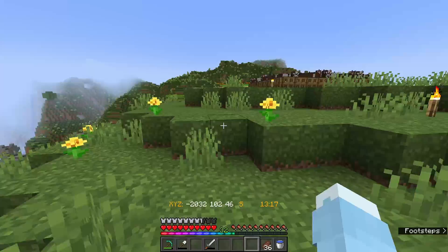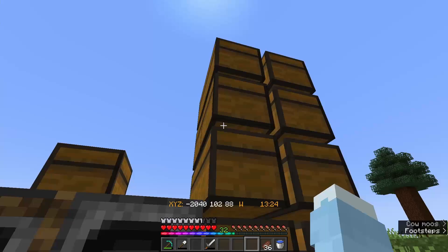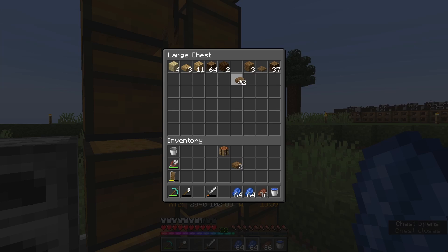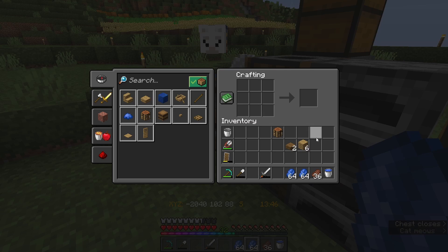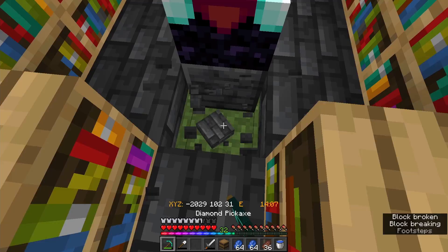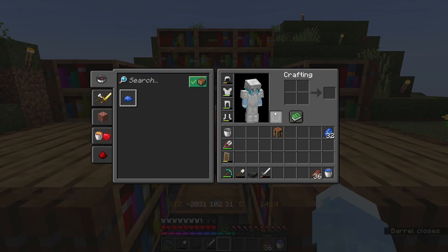I need a barrel to put all the lapis I've found in it - just throw this conveniently over there when I need it. Yeah, look at all the lapis. We'll take two stacks over there. And I want a barrel. How do you make a barrel again? There we go. Barrel done. Now, where should we put this? Probably like right in front of it. Right there. Keep our stack for when we want to enchant our stuff.